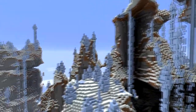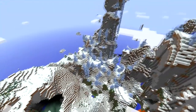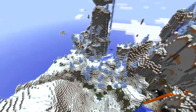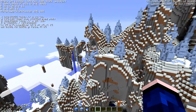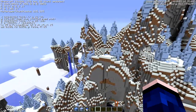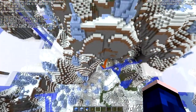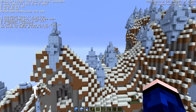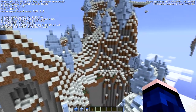We can do the cinematic pan — look at that! This is the new frozen biomes. It's not the frozen river; I think I'm just above a frozen river ice plains biome. Ice plains spikes — ice plain spikes biome, I guess. Isn't that just so cool?